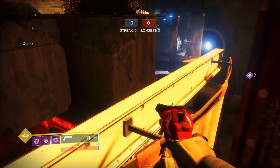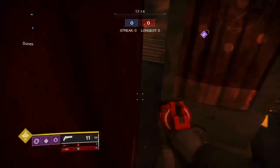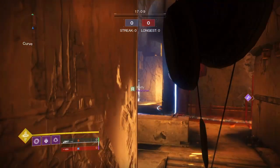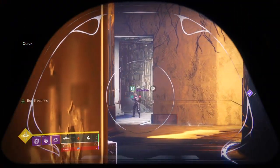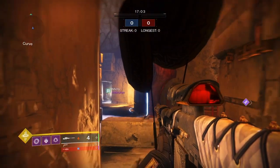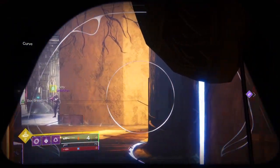Another angle that you can take if you don't feel like you can get up here fast enough and they beat you to the opponent - you can take this safe route and jump right here on this corner. Once you're up there you can basically do the same thing and snipe anybody in that angle, but you just don't have that open view of every spot. This is just a safer angle if you don't think you can get up here fast enough.